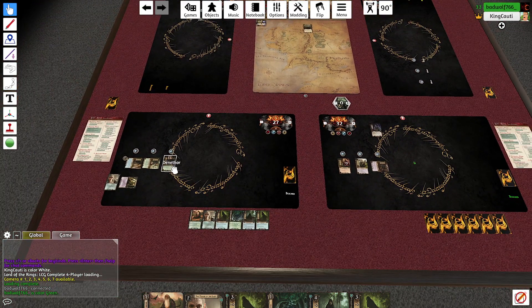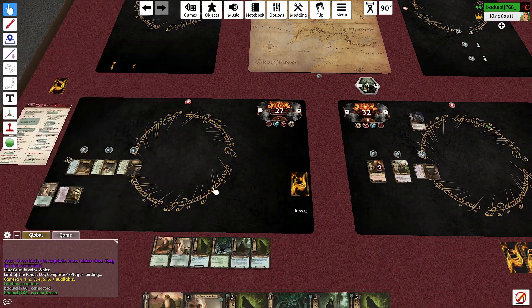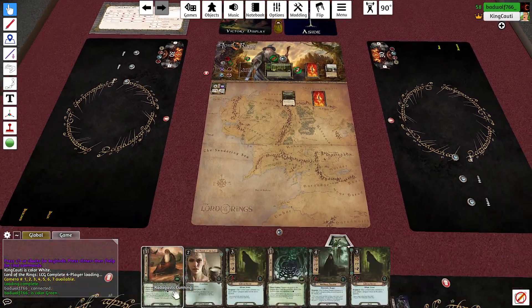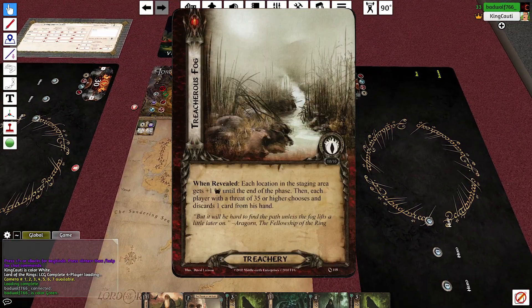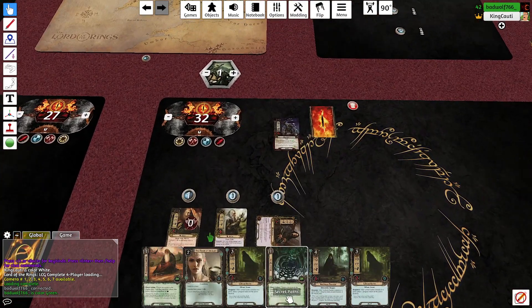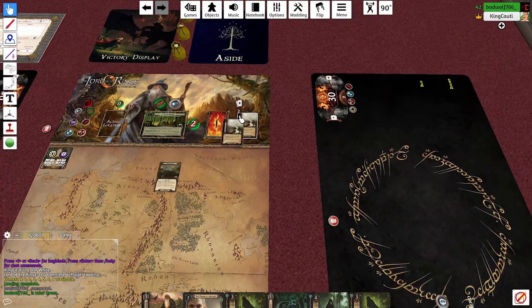I've fouled up my hotkeys — okay, fixed it. You wouldn't happen to have a cancel shadow card effect? No, but I'm going to look with Denethor to see what's up. Did you draw your two cards from Bavor of Ore? I'll do that now. There's no shadow effect here. I'm going to block him with Gimli — got him! He'll take four damage.